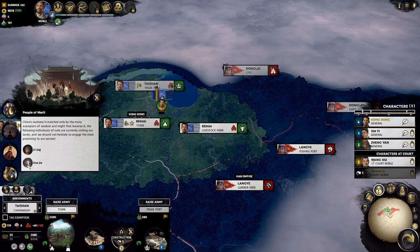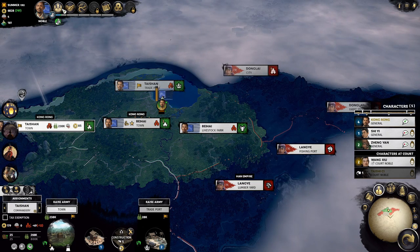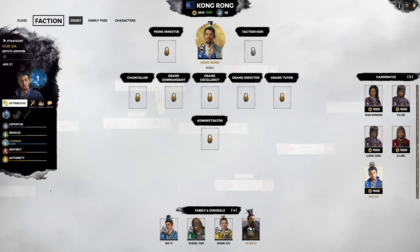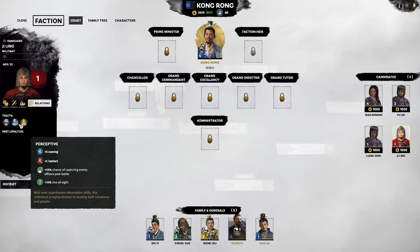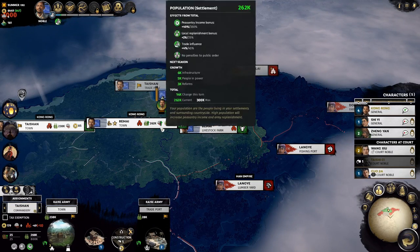Oh — good thing we check: Guo Jia is available. Let's recruit him. Zilin is also a famous historical general but doesn't come with great traits in the game, so we'll ignore him.